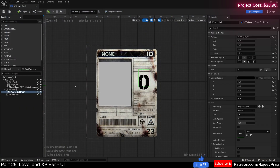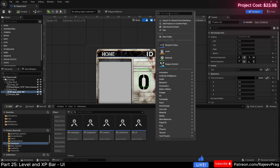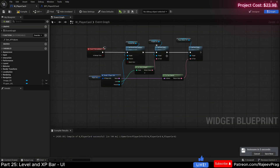Now let's do the functionality behind this. We're going to use interfaces to communicate between our player stat component manager and this widget. In our content drawer, let's go to the core folder and interfaces, and create a new interface called BPI_PlayerIDCard. Any communication with our ID card will use this interface. The first function we need is get_player_level, which will have one input - the player level - of type float.